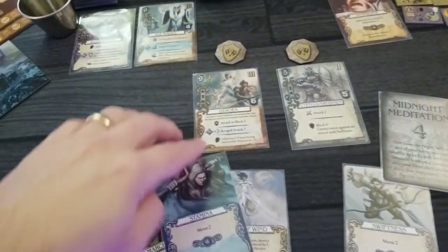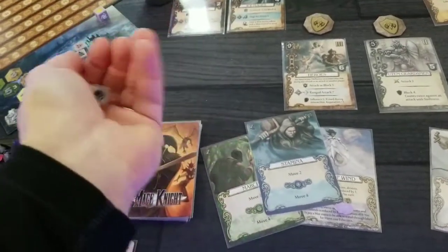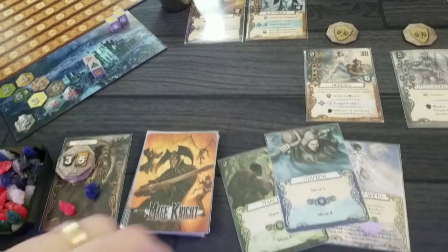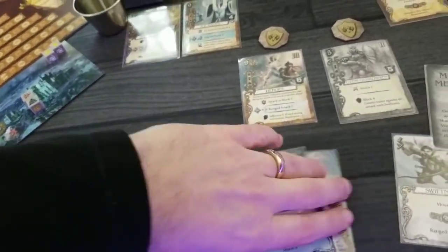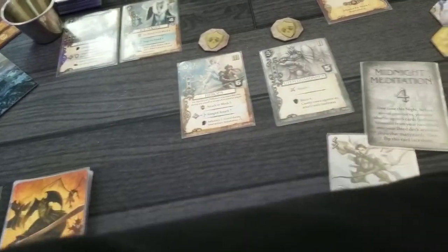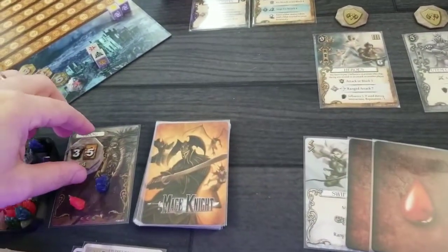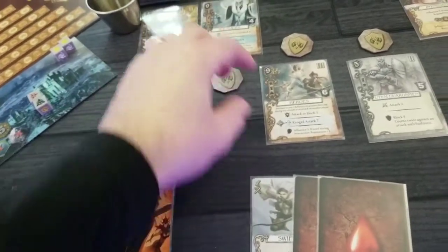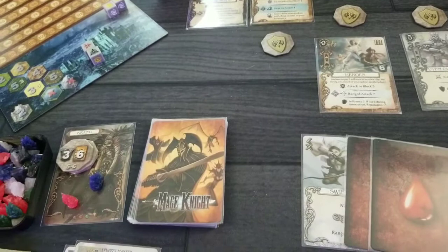We'll see what we get. Rolling. Busted die. We've played this. This is still kind of a bum hand, but now we level up. We get this extra token. We don't have anybody to put with it, but I do get to draw six now. I'm one step away from my keep, so I only get to draw three more.